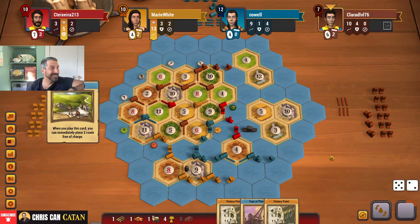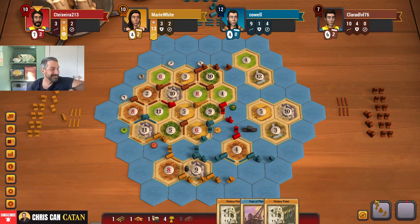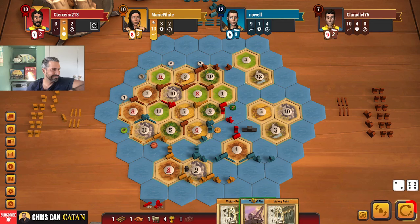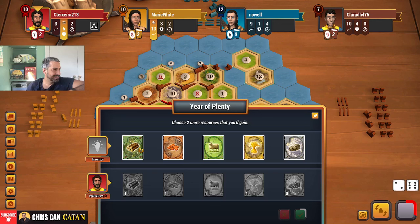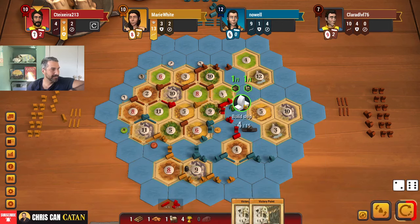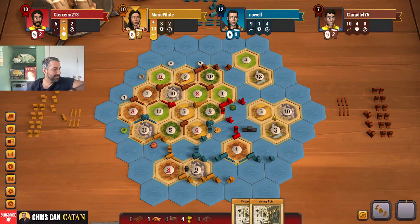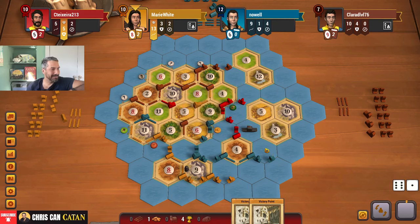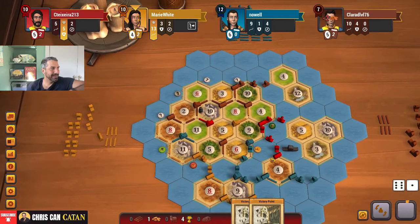I wouldn't mind a seven. Eight — it's not great. I think we're going to be just short here. I'm going to whip this one out — let's go. Double ship. Unfortunately we can't really win with that on the sea. Come on, it's got to be here. Right there, come on.